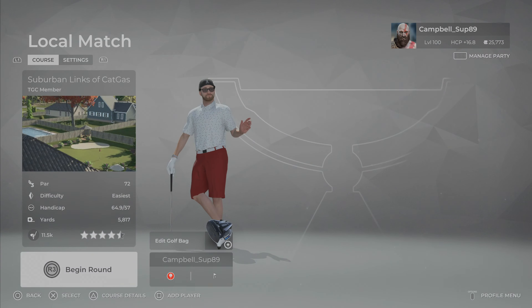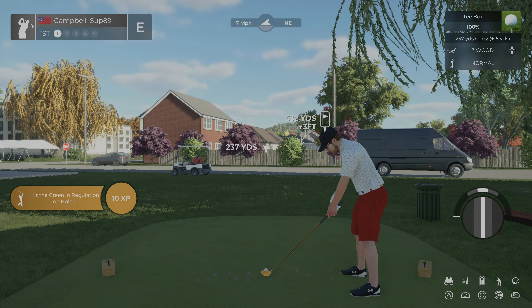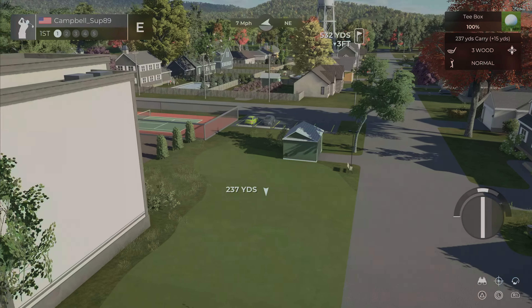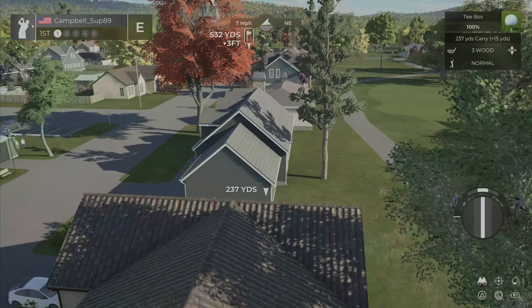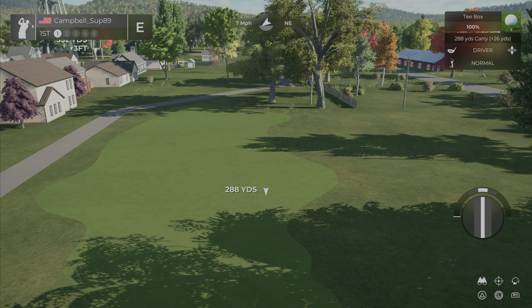Welcome back to the channel everybody. We are here with more PGA Tour 2K21 playing another TGC member course. This one is literally playing golf in a neighborhood — it's called Suburban Links. Red tees are the only option so that's where we're playing from. Let's get started. We got the first hole, looks like it's par five, 532 yards, wind is right to left. We have a little mini fairway here with our three wood. We're going to aim for this fairway with our driver.